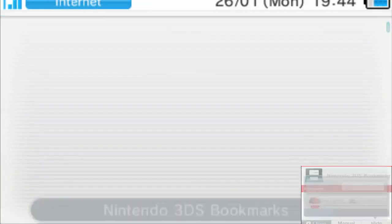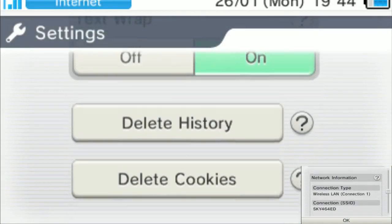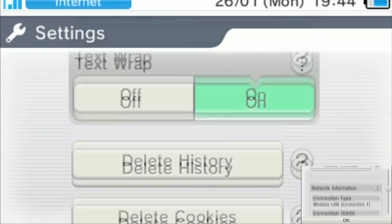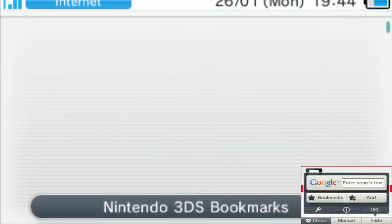Open the internet browser from the Home menu — this doesn't close your game, it keeps running in the background. First, go to Settings and delete your browser history and delete cookies. Then this is very important: click URL — not Search — and type in loadcode.projectpokemon.org. It's very important you spell this correctly. Click Confirm.